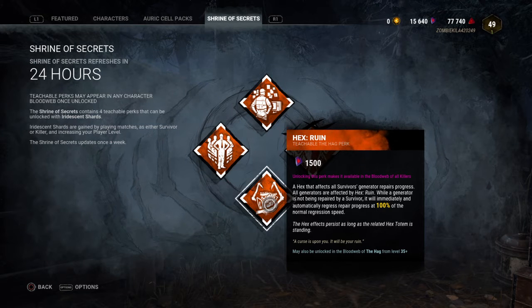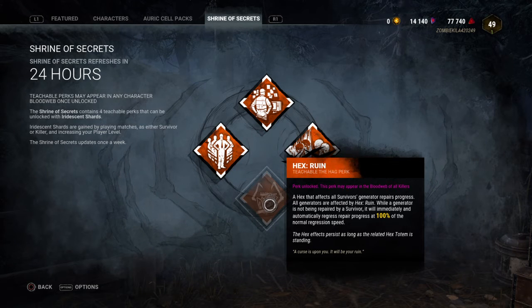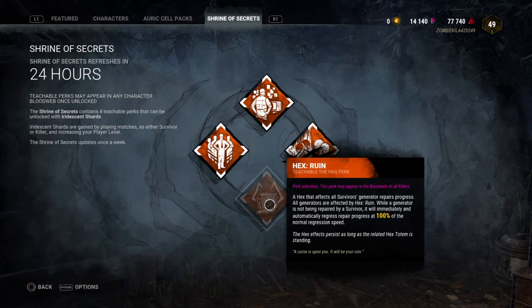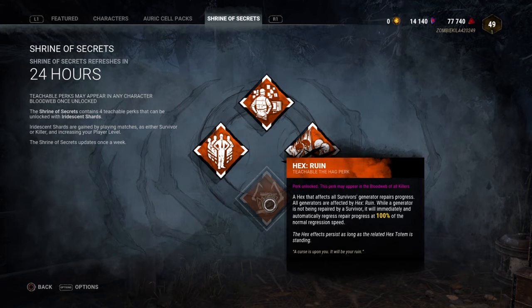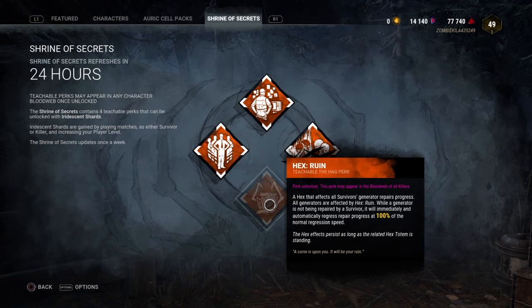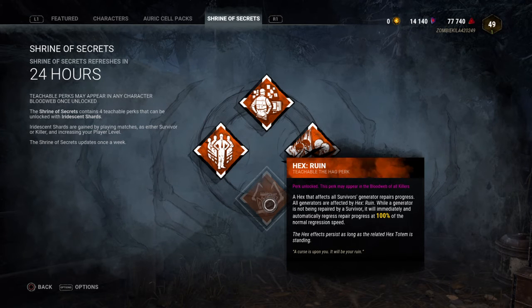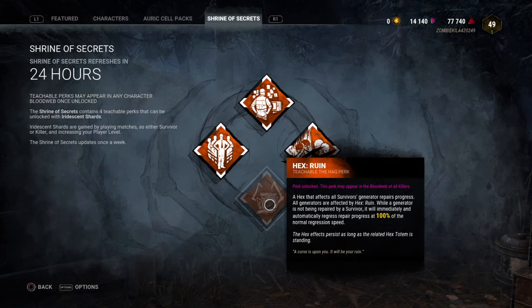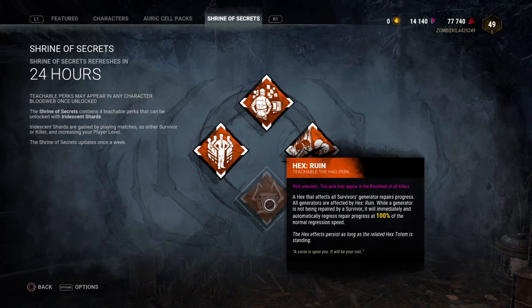Next we got Hex Ruin. I actually really like this perk — I'm actually gonna buy this. Basically, it's another Hex perk. What this does is: if a Survivor is working on a gen and they stop, this perk will regress it — like you kicked the gen. This one actually does technically disable kicking gens, so Pop Goes the Weasel becomes useless. Tier 1 is 100% regression — I'm not too sure what tier 2 is, but it just regresses faster and faster. It's a pretty good perk.